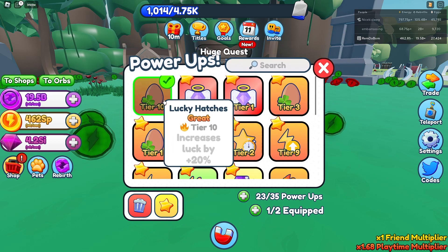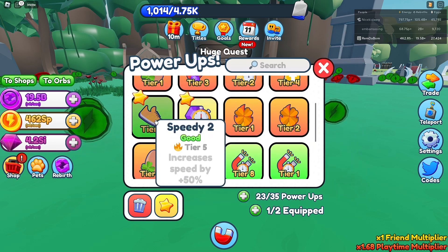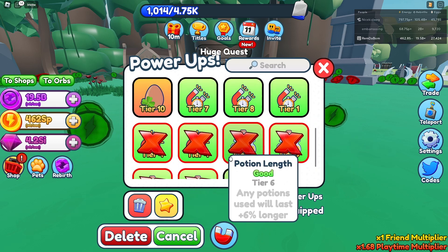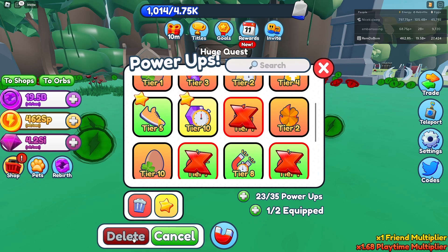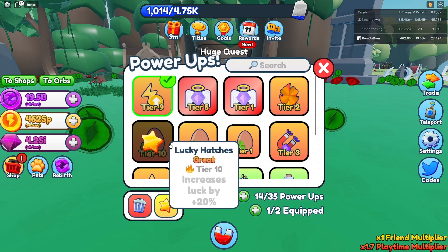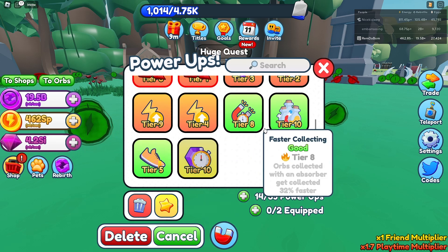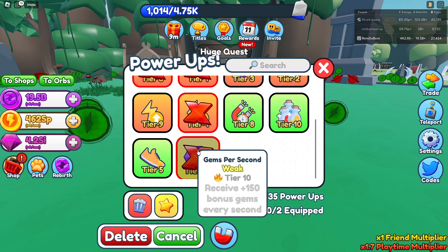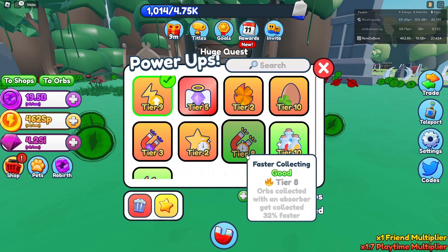The current power-ups I should be using are my More Energy Tier 9, which gives an energy multiplier by 45%, and probably my Speedy 2. I also have Potion Length 10. I'm going to delete a ton of the really bad ones. I'll unfavorite a lot of these — I only need my Tier 10 Hatches. We now just have one of each — the only ones we'll need. We'll use More Energy and Faster Collecting.